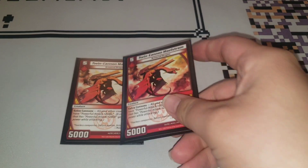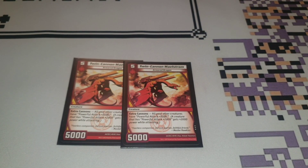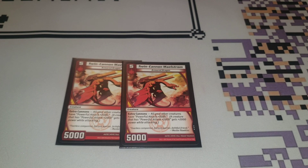Next, we play two copies of Swing Cannon Maelstrom. Five cost for 5,000 — gives all of your other creatures Powerful Attack plus 2,000. Unless you have two copies of it, it won't boost itself. But having it with Hyperspeed out, Hyperspeed is hitting for 7,000. Just boosting everything to attack is nice — helps you get over things that are kind of annoying. And again, it's an Armored Dragon, which you need for evolution material.